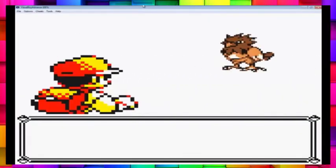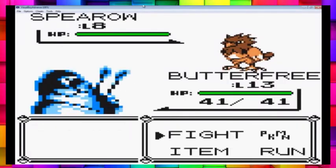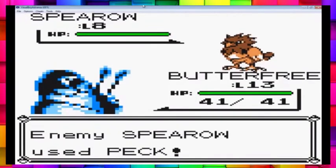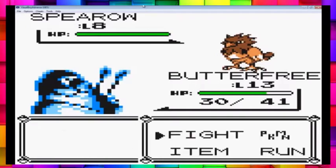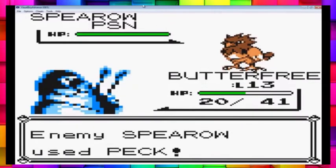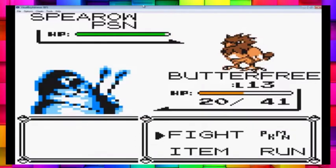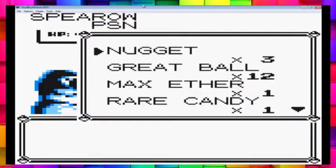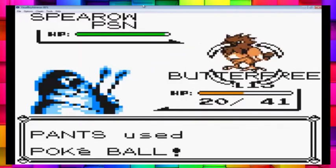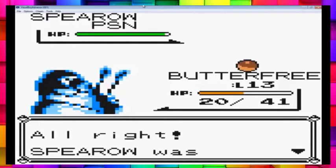So now we need to find a Pokemon. It really doesn't matter what it is — this Spearow will do the trick just fine. What you're going to want to do is poison its face. Catch it — the poisoned Pokemon. Oh yeah! First Pokeball. Good stuff.